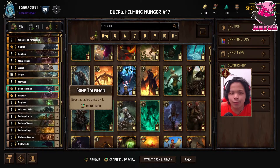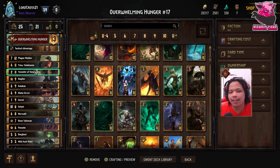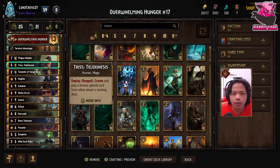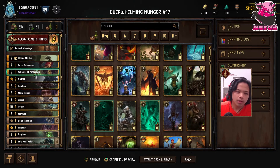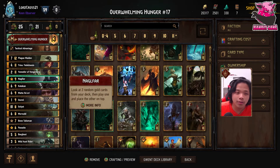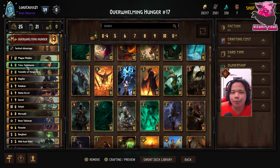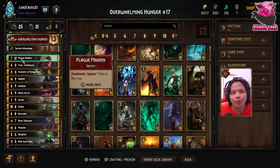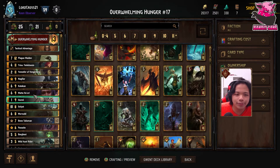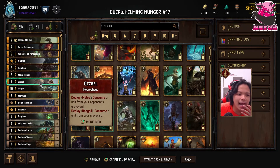Unfortunately in the mix I left Katakan in, so he's still in this version of the deck. The main idea remains: Plague Maiden, Triss, Yennefer, Bone Talisman — that's the usual combo. Naglfar is here to thin the deck since we have quite a few high-provision cards we want to get out. Mata is here because we have three double-digit provision cards — at least two of them need to be out for it to work well, preferably all three.